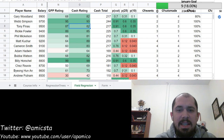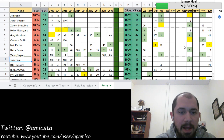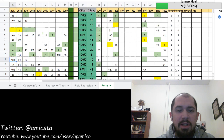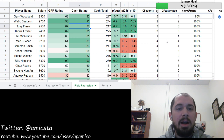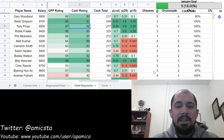Tony Finau has missed the cut here in something like three straight seasons — he finished 22nd in 2015 but has really struggled here recently. The fact that he's playing outstanding golf right now — three top 16s already this year — will make him a decent tournament pivot. I'd imagine he'll be a little lower owned in that top range because people see the course history and just fade him. But based on the stats, Finau looks like a good play despite the apparent course history risk.